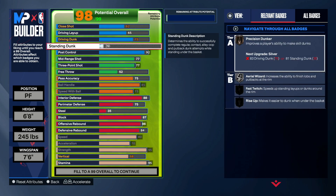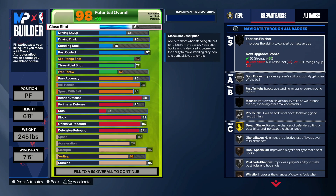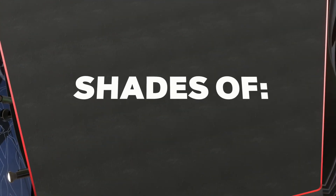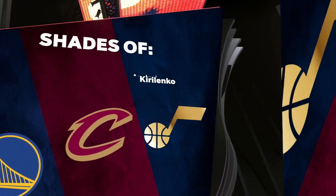Then you want to put up your standing dunk — cap that out at 8, quick dunk at 45. Close shot up to a 60. Actually, if you want, you can put it up to a 65, and then put the rest on your free throw — free throw at 65 as well. Boom, this is all you need, and it's going to give you a catfish two-way glass cleaning slasher.